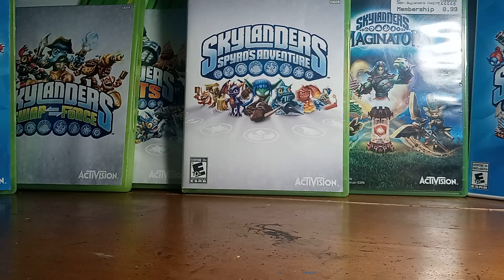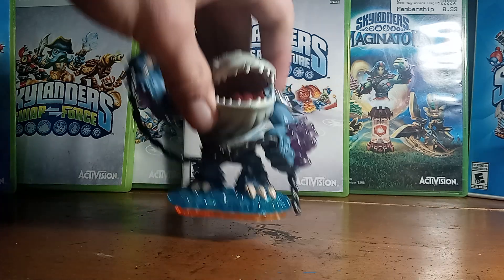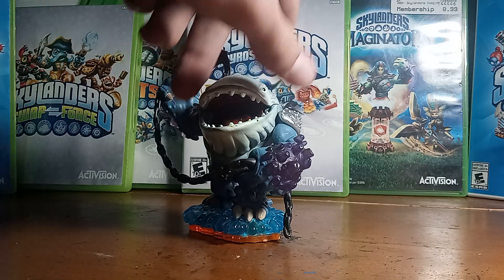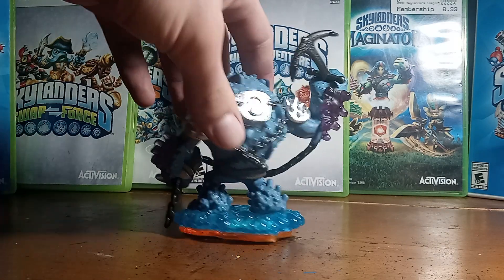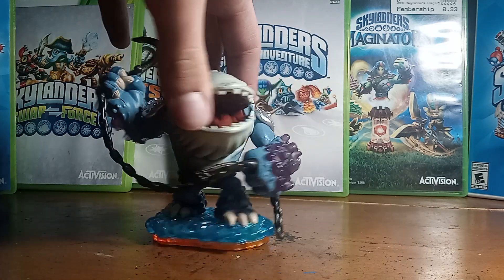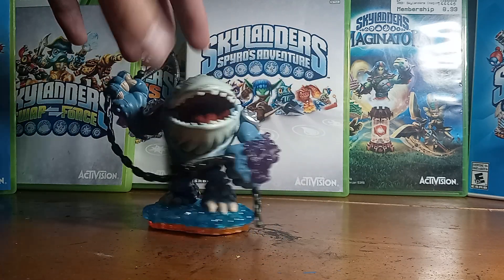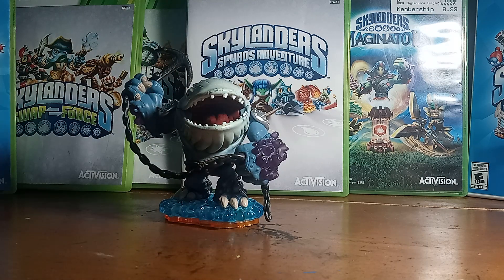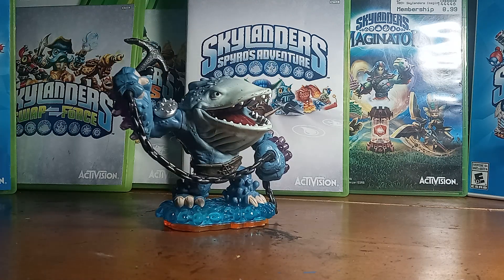Moving out of the Earth Element and into the Water Element — our giant for this game was Thumpback. His light core abilities activate on his little sea urchins when you put him on the portal. He is all armored up, a very neat-looking figurine — he's got his chain completely wrapped around his torso and body, holding on his armor. Very cool figurine. Very massive guy. Unfortunately, his hitboxes, as well, are massive.